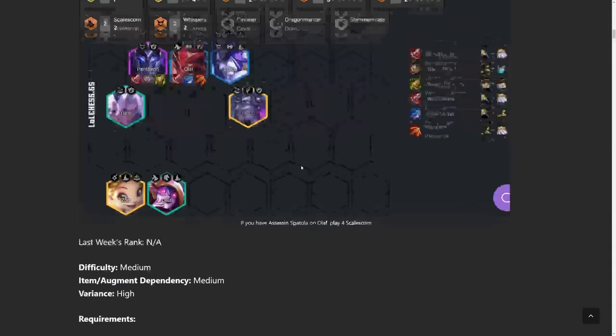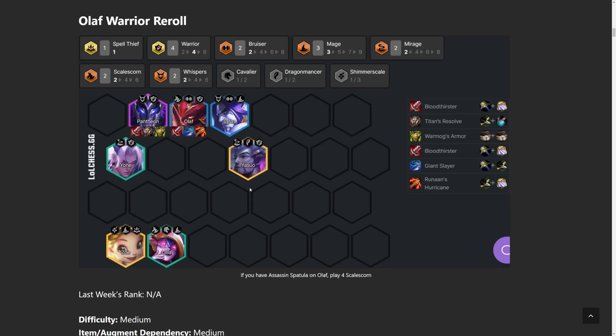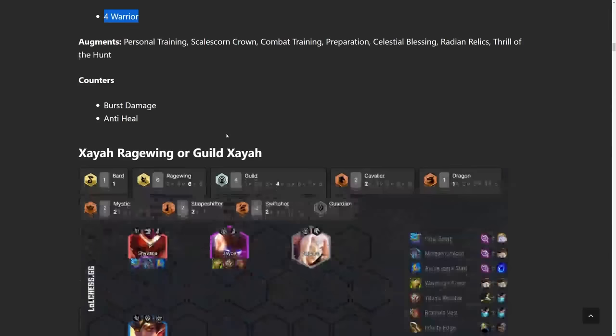The core of this build is actually only 4 Warrior, so you could swap out a lot of different things. Here I'm playing kind of the Mage version, but you could drop the Mages to go up to 6 Warrior or up to 4 Scale Scorn. I like doing the Mages because Lilia is both a Scale Scorn and a Mage, and Silas gives Olaf Bruiser and is also a Mage. Zoe is one of the best units with Mage buff — she gives a tank, invulnerability, does damage, and CCs the whole board. You could also take out Silas and Zoe to throw in Hecarim and Bard.